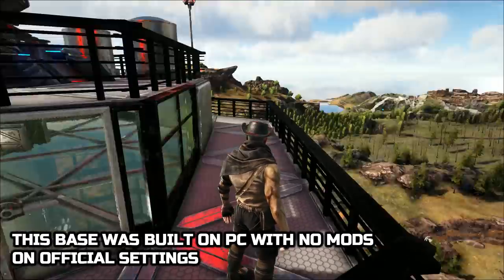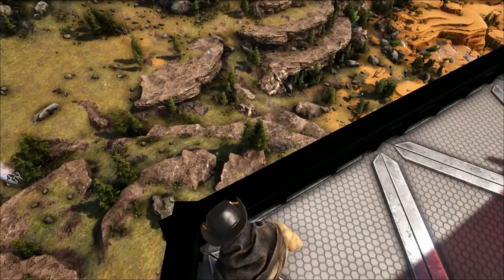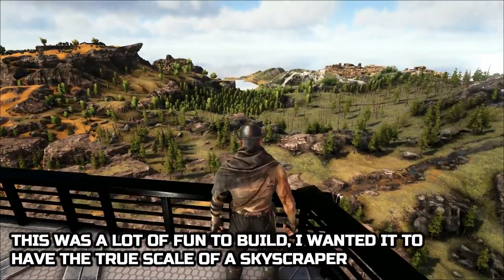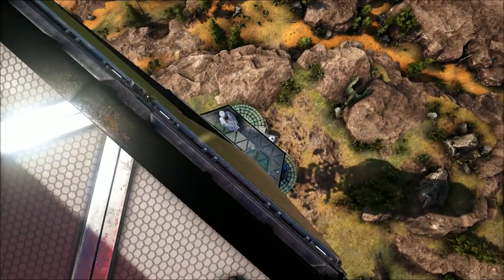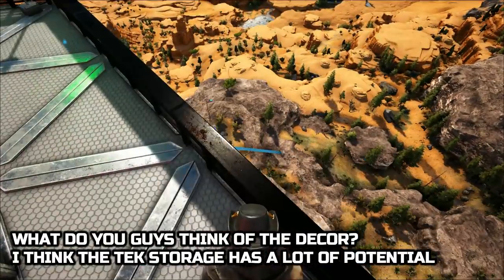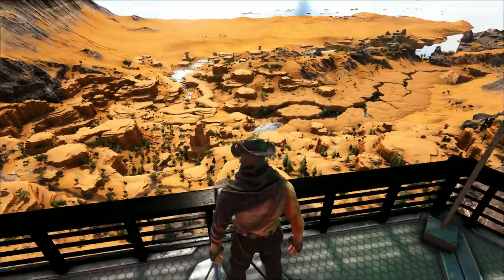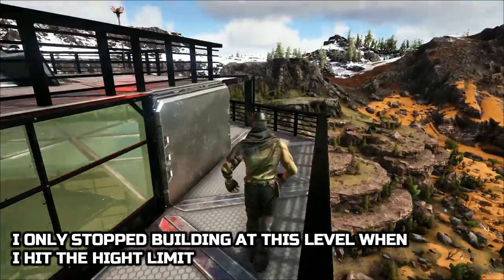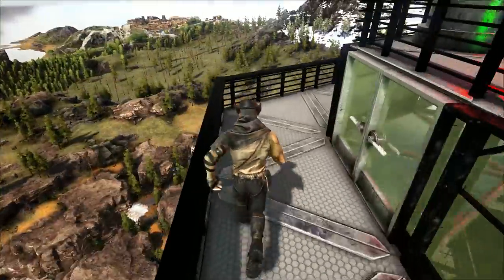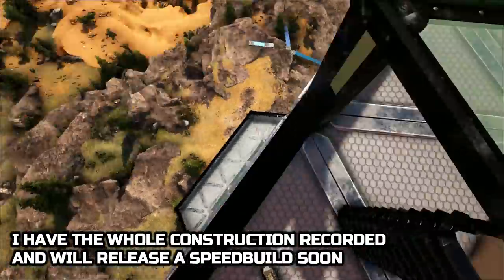This base was built on PC with no mods on official settings. The Pilgrim wanted the base to have the true scale of a skyscraper. What do you guys think of the decor? The tech storage has a lot of potential. The Pilgrim only stopped building at this level when he hit the height limit. The whole construction has been recorded — a speed build will be released soon.